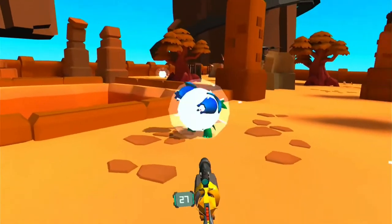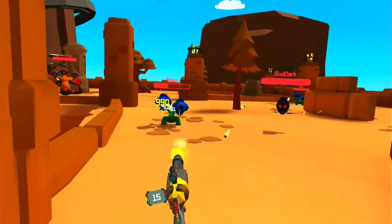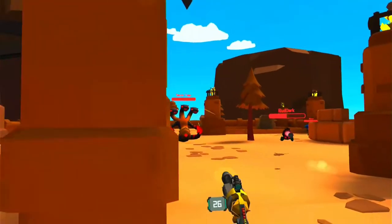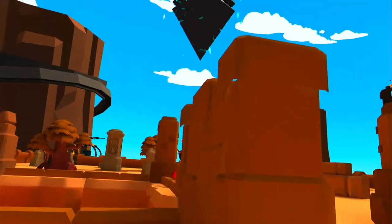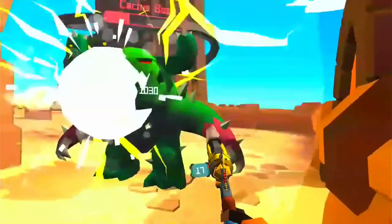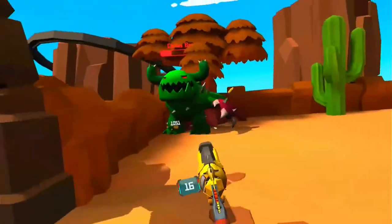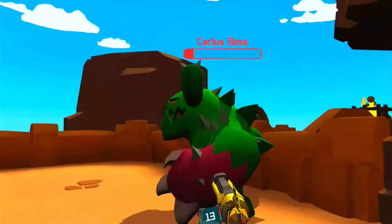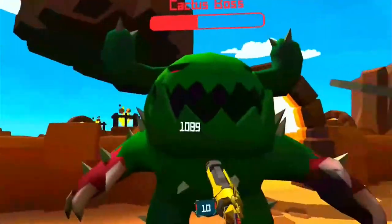Number seven: the minor boss battles come in three waves. Once you kill the first, more will appear. Take advantage of any cover to protect yourself and give your shield a chance to heal. These fights are a lot of fun, but they're very hectic. I'd give you tips for beating the big boss Scorpion King, but I don't have any since I'm zero for three against the big guy.